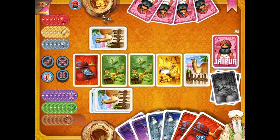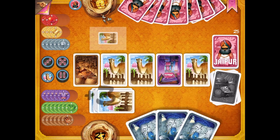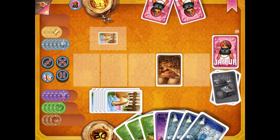Jaipur is a city in India, but it's also a card game where two merchants compete in a marketplace to make the most money. I'm Zach Scott, and this is Quick Play.